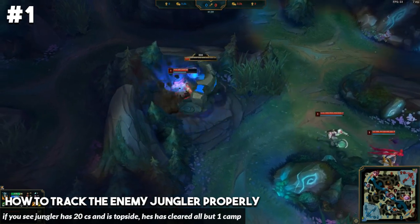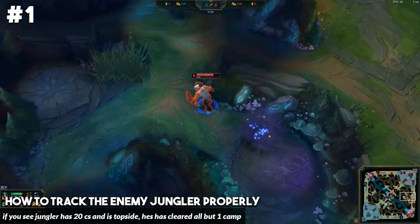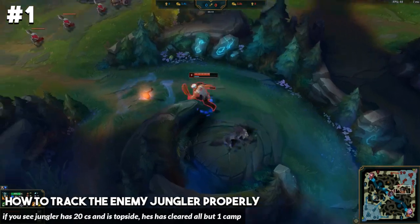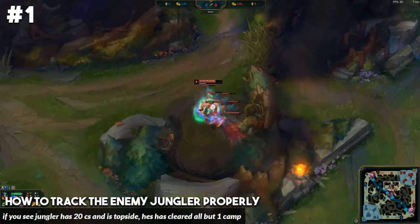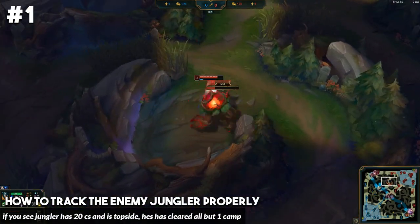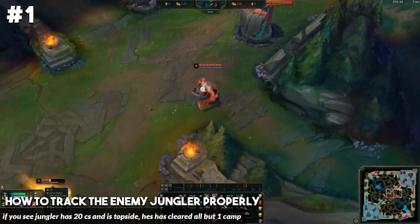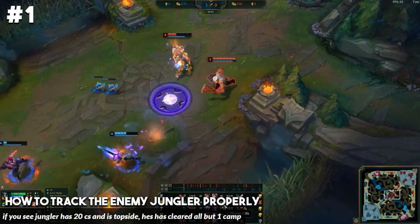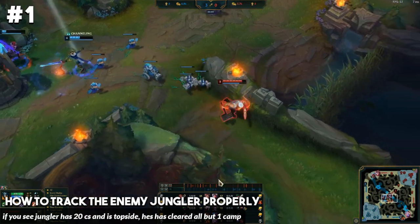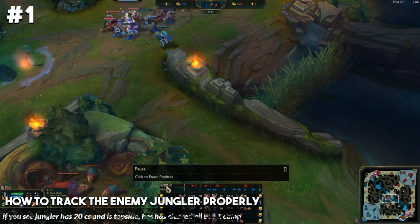Now if the enemy jungler has 20 or 24 CS, you can get a lot more information, because 20 CS means they've taken every single camp except for one. In this gameplay, Olaf does a full clear except for krugs. So if Olaf shows top lane with 20 CS, say he ganks top lane and you're playing bot lane — you know he's going to be looking to come bot lane about 30 seconds to a minute later, because his bot lane camps are going to be spawning next. At around four to four and a half minutes, you should be expecting him.